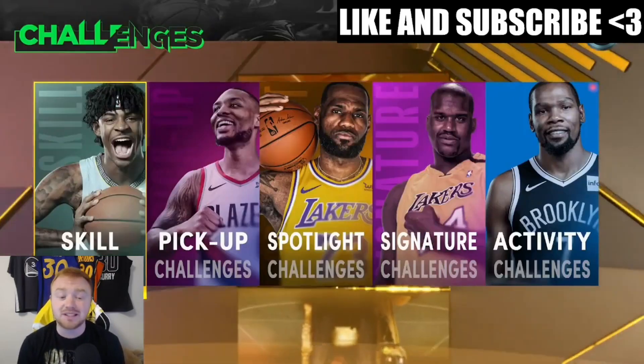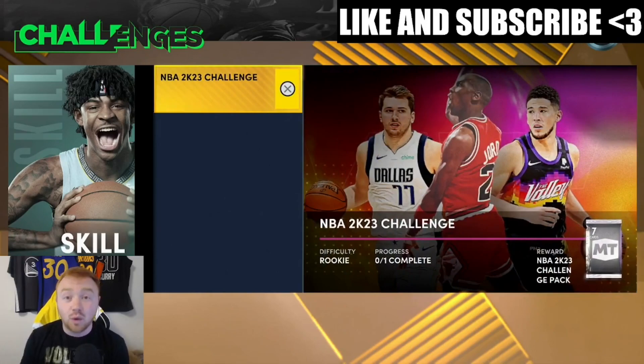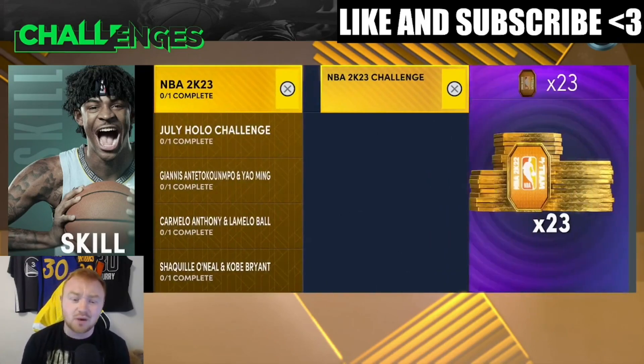First things first, skill challenges are a great place to start. The NBA 2K23 challenge gives you 23 tokens, plus other rewards like a HOF badge, diamond shoe, and other stuff. This challenge is really good and gives you a lot of good rewards, providing a decent start in MyTeam. Make sure you do that right out the gate.